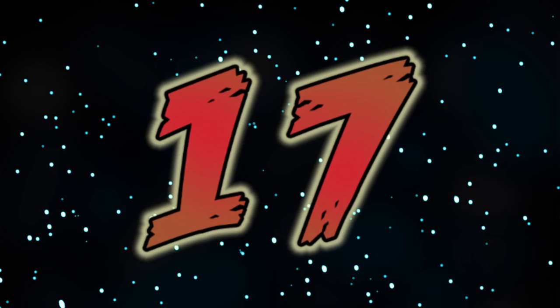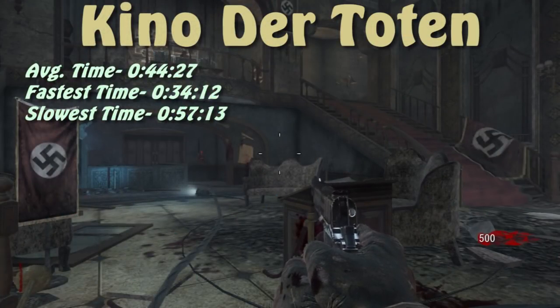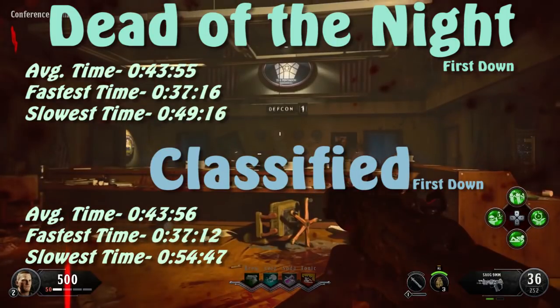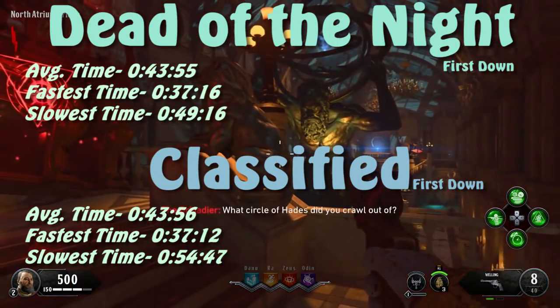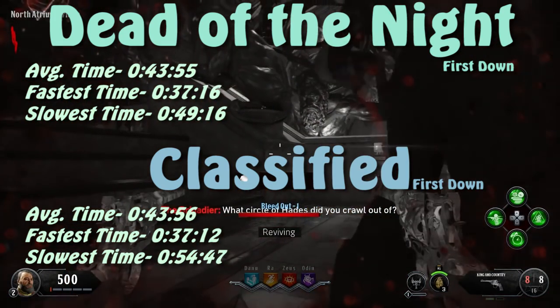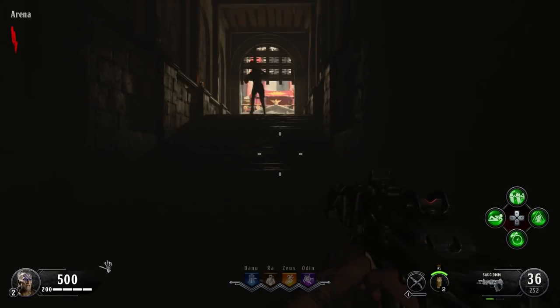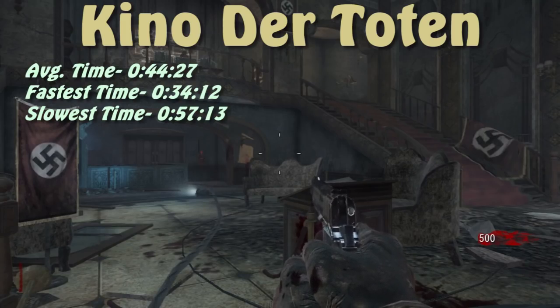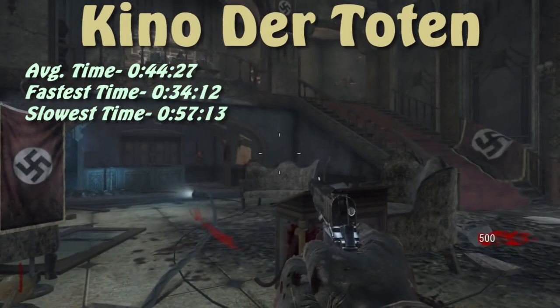At number 17, we have Kino Der Toten with an average survival time of about 44 and a half seconds. There's not really anything too special about Kino in this experiment — there's no one specific zombie spawn that gets to you faster than the others. The times mostly depend on the spread of zombies in each location: the more zombies in one area, the quicker they'll break down the barriers.